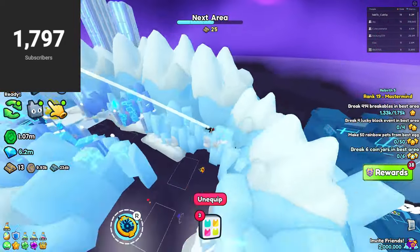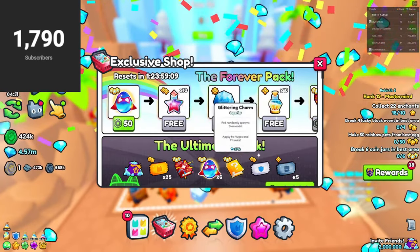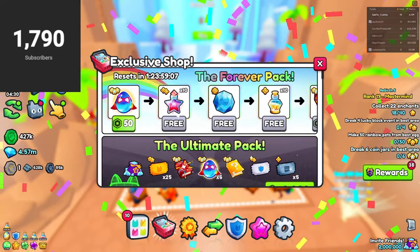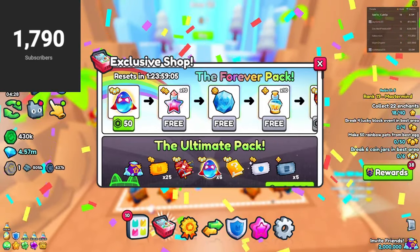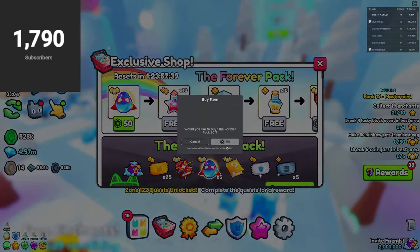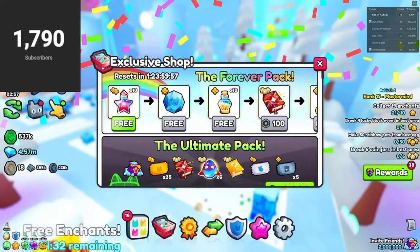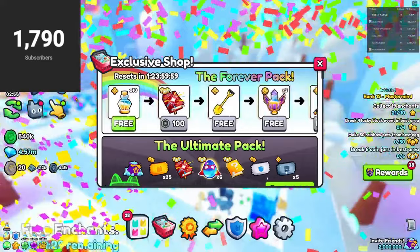So here we go — as you can see, most of this is captured on my stream. I get 30k gems for free and then I purchase an exclusive egg for 50 Robux. After purchasing that, I get some potions for free, a glittering charm for free, and more potions for free.